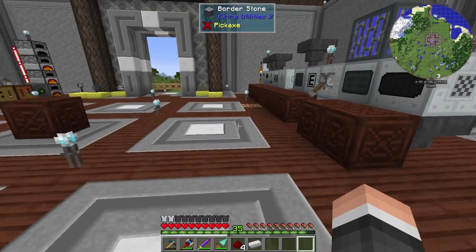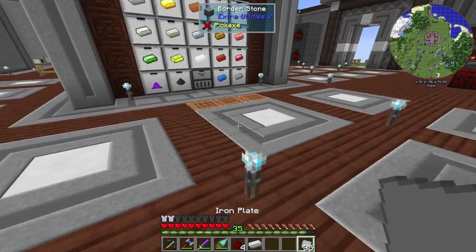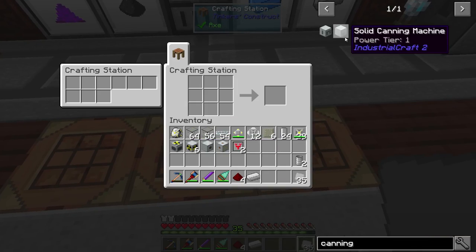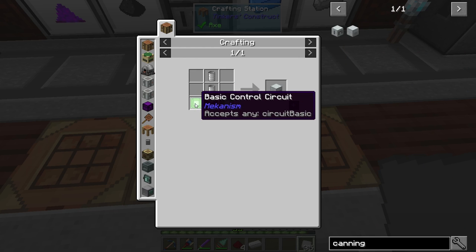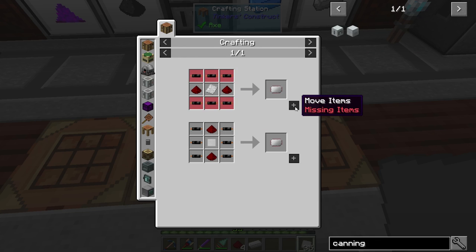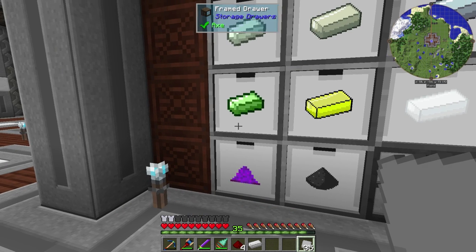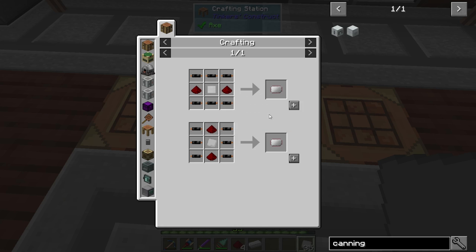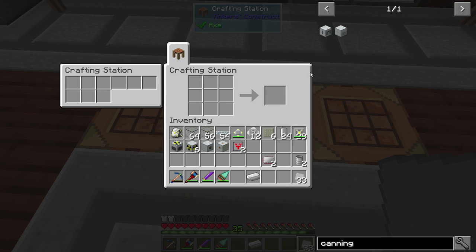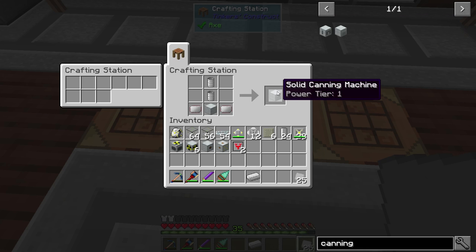Did I keep some iron plates? I think I need some iron plates for that. Let's go back to canning — of course I just left it. Basic circuits, wires. Let's grab 12 of those. We'll make two of those, then we'll go to the canning. We just need the casing. And there we go, we have our canning solid canning machine.